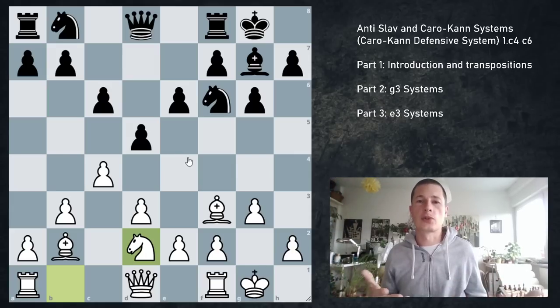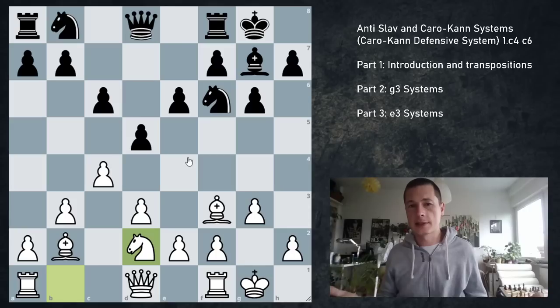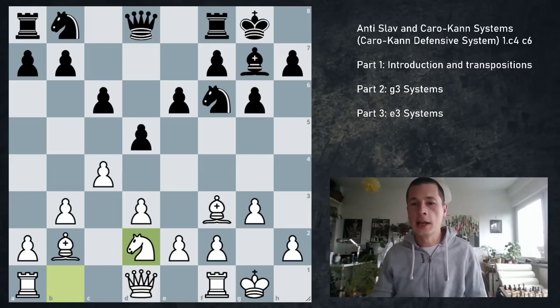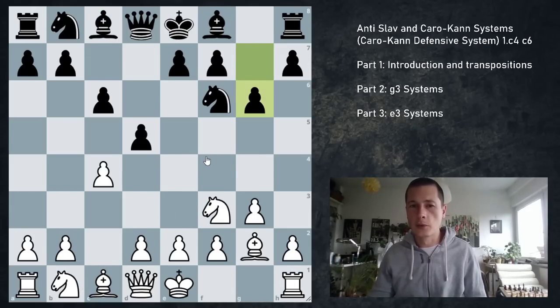After Bg4, d3 — very standard — and after something like Bf3, which should be white's best idea, and Be6 — black's best idea — black got rid of the bad bishop. Black has a very solid position. White is going to be trying to push through with e4 and has to be careful about ideas like Nd7, Nc5. I think white is slightly better, but black definitely has no issues.